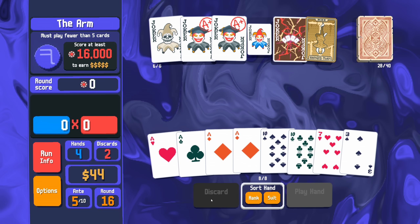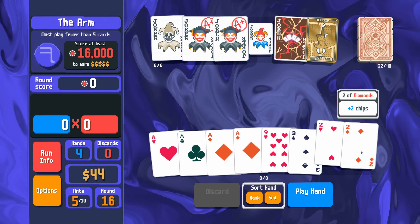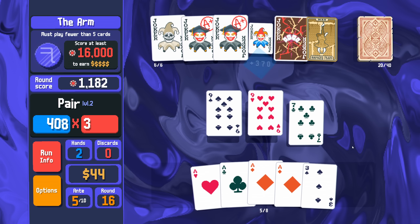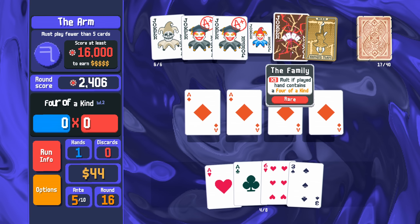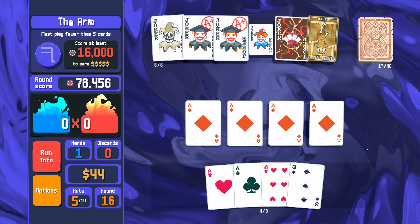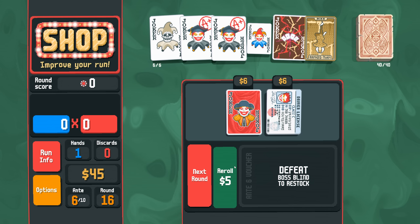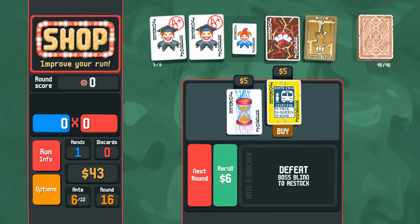I want to see all of my threes. I'll play the pair of deuces, a pair of nines, then four of a kind aces — yeah, that works. I'll take the extra interest. Oh my god, it's Ride the Bus! Mr. Bones, you're out — Ride the Bus, you're in!